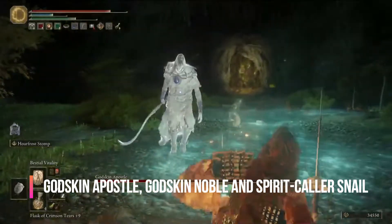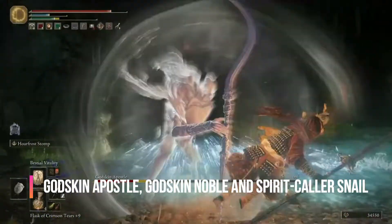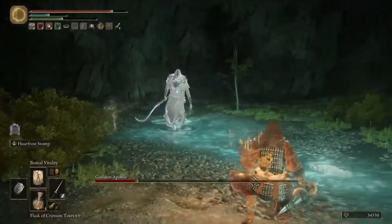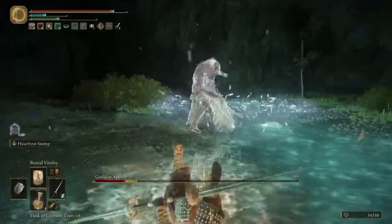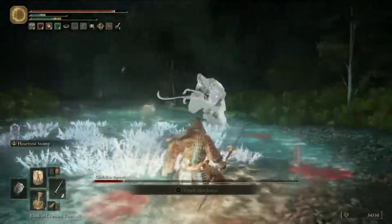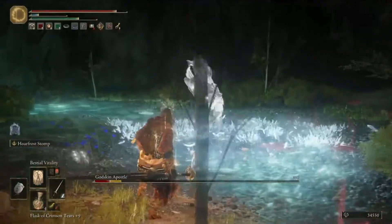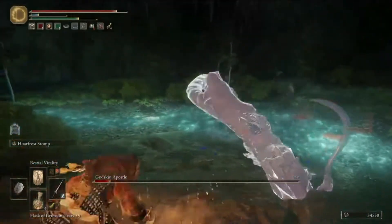When you're exploring Spear-Caller's Cave in the Mountaintops of the Giants, beating opponents left and right to reach the boss arena, the sight of the Godskin Apostle at the end is probably indifferent. You've already met this boss several times in Windmill Village and Crumbling Farum Azula at this point. You do your typical bop and weave to dodge its black flame assaults and lunging strikes with its curved bladed spear.